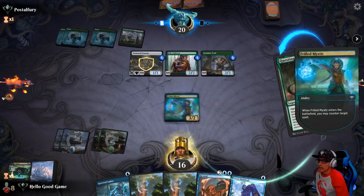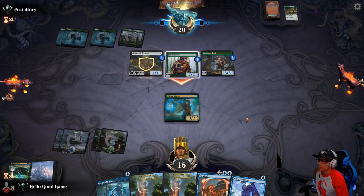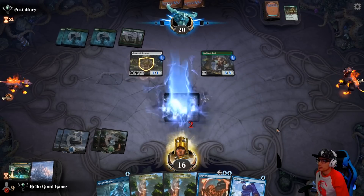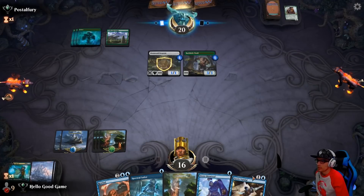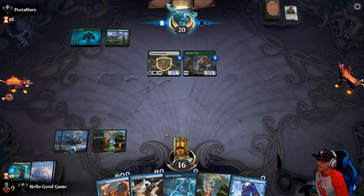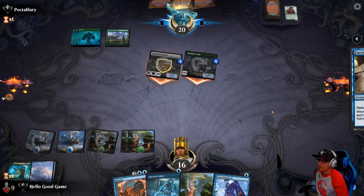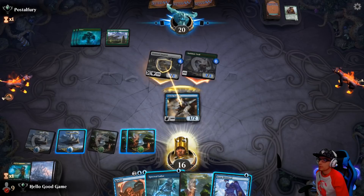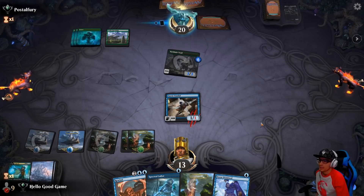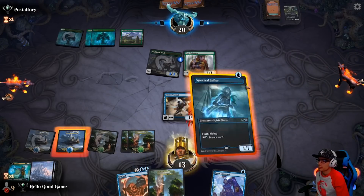Alright, so we get to shut down the beast and now we have a blocker — that's nice. Definitely killing the Pelt Collector here, taking this trade. Passing our turn — we have Rewind open now into these Flash creatures, which is really nice. We're just going to Flash block the Serpent. If he uses any magic on it, we have our Dismissal to bounce it and nullify that interaction. Faerie Vandal is just such a good blocker. Pelt Collector in play — that's fine. Let's play our Sailor here to have a draw engine for us now.